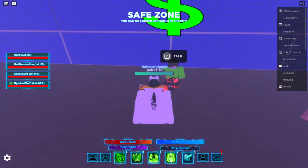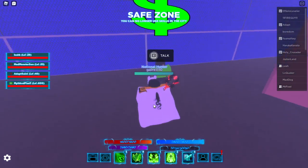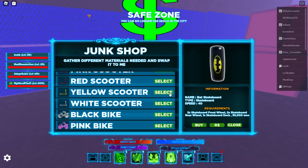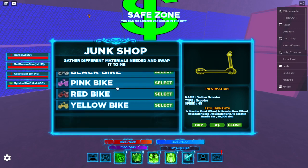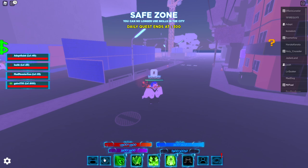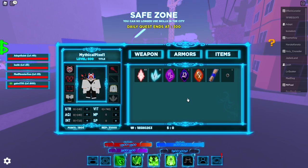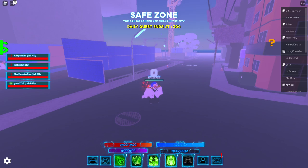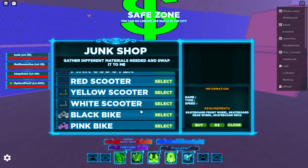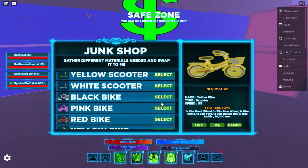Okay guys, here we are at the place to buy mounts. You just have to talk to this guy and each of these mounts has a requirement. For example: basketball two, skateboard front wheels two, skateboard rear wheels one, skateboard deck one, scooter front wheel — you need to get the parts, which you can get by doing dungeons. It has a rare drop chance. As you can see I have the skateboard wheel on my main, or you can just buy them with Robux.